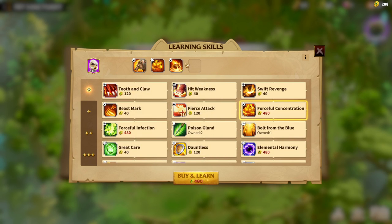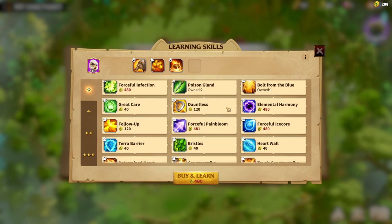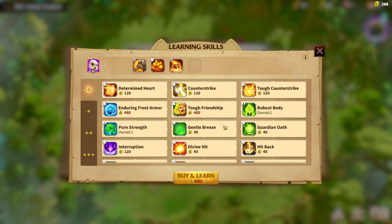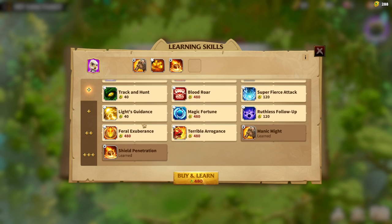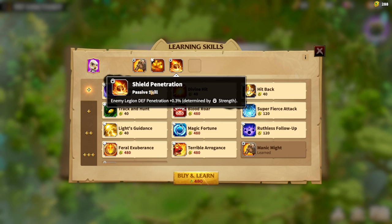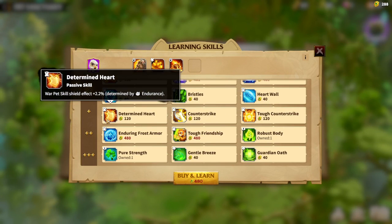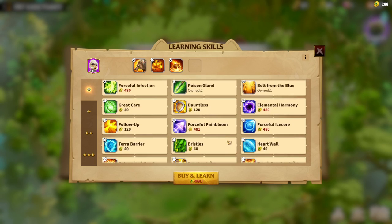Regarding agility, I was thinking about Poison Gland — enemy legion HP bypass plus 0.3%. It will be good against infantry, and there is a lot of infantry in mass fights. If you have five or six empty slots, Maniac Might and Shield Penetration are a must. Regarding other might skills, everything depends on what kind of playstyle you want to follow.